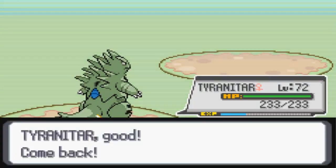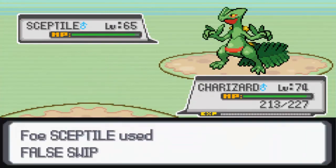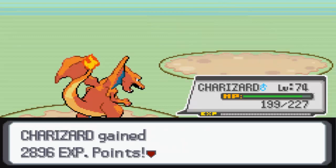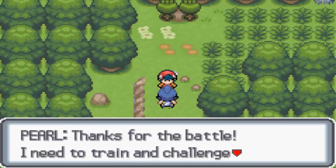Against Sceptile we're gonna go into Charizard and light this up. Actually I'm just gonna go for Fly - it'll be better, Fly is stronger. I wanted to go for Fly and make it different instead of always burning stuff up with Flamethrower.